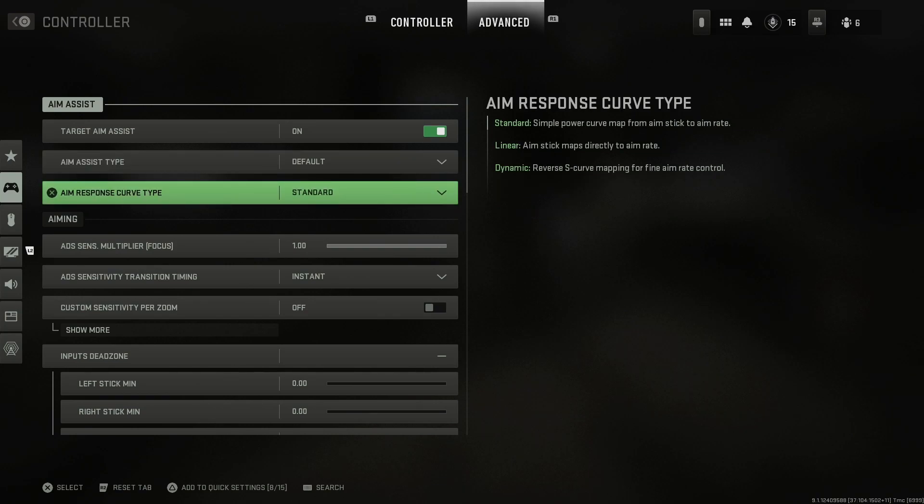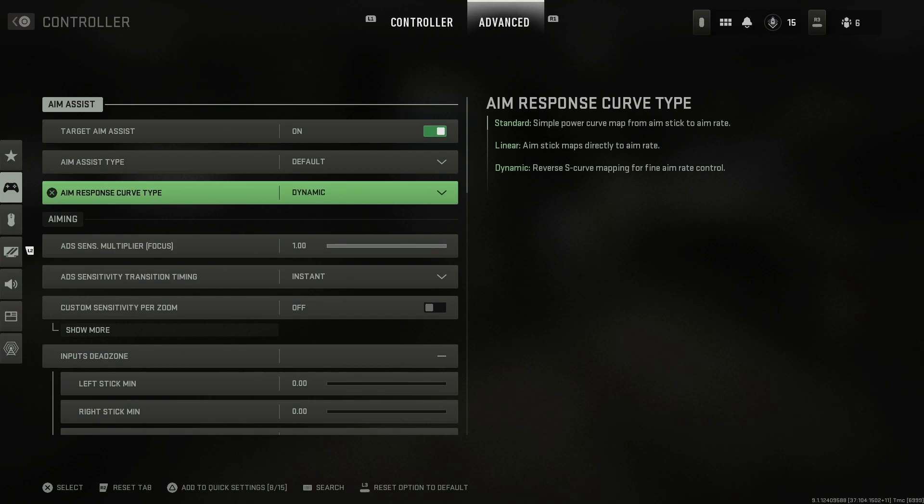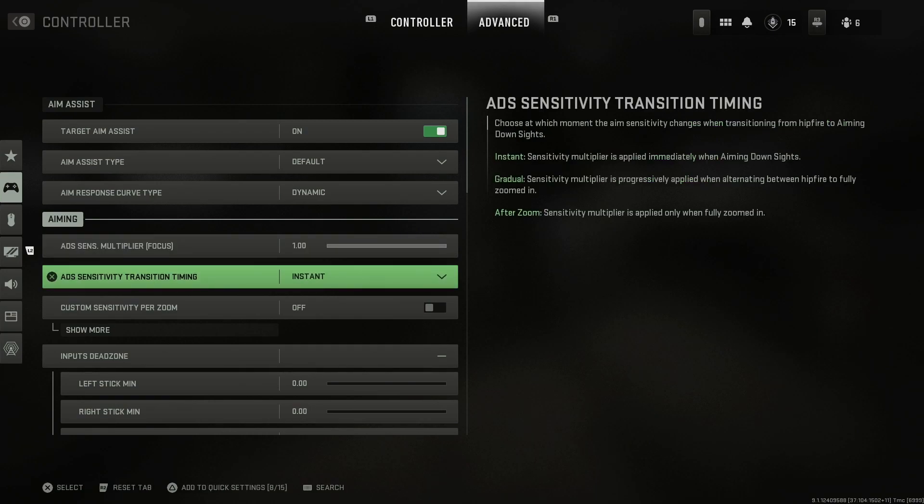For aim response curve type, you can have this set to standard or dynamic. I'm switching mine to dynamic, which gives a reverse S-curve mapping for fine aim rate control — less movement of the stick. Usually I have it on standard, but I'll try dynamic for a bit. The ADS multiplier for focusing I have at 1. For ADS sensitivity transition timing, I have it set to instant so there's no gradual transition from ADS back to holding your weapon.